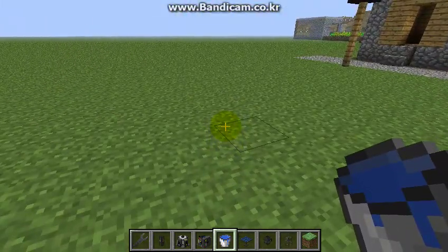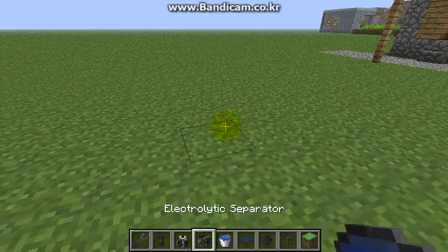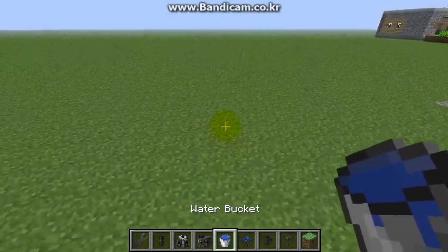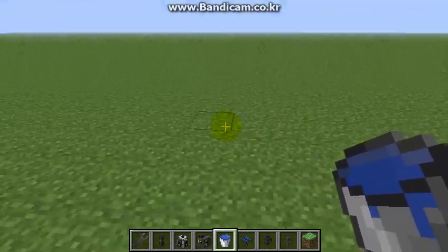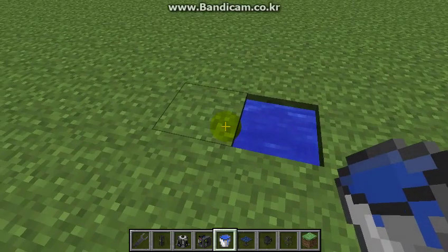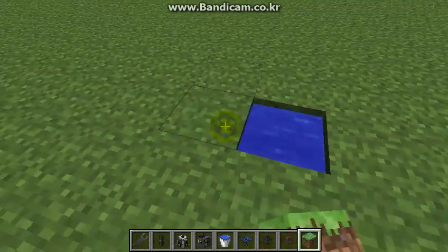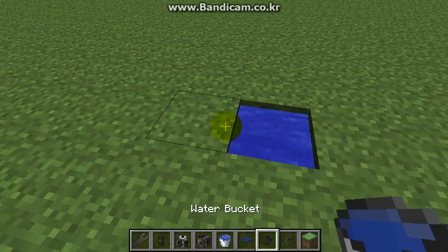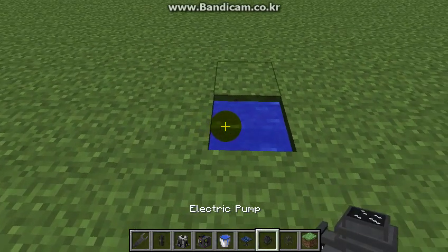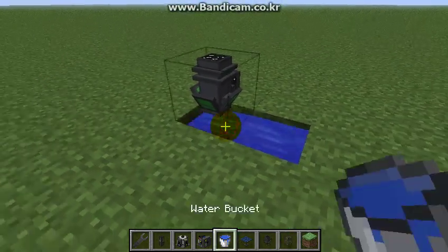So what you're going to want to do... let's find a random place. Let's do this right here. Got a pump — an electric pump — and some water underneath it.